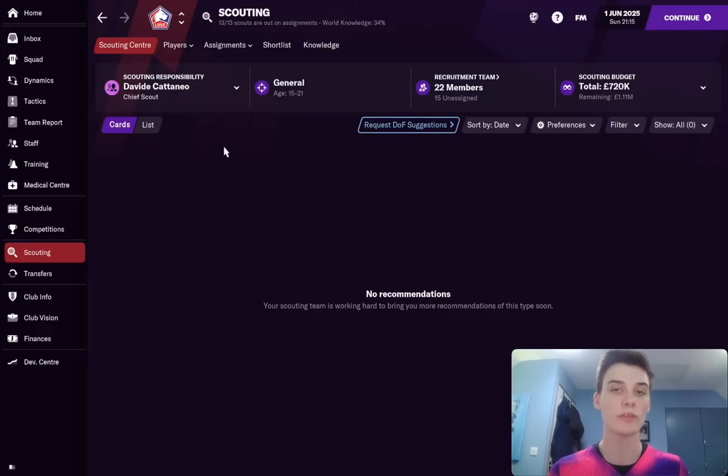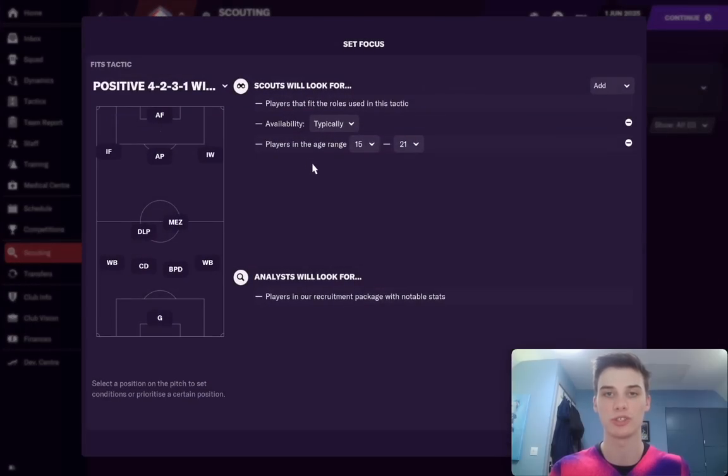The easiest thing to do is, firstly, if you're not assigning your scouts and you don't want to do that, make sure you hit this tab here where you can filter what the scouts are going to bring back to you. Change the age range to 15 to 21 or 15 to 22, whatever you're looking for. That way, they'll return mostly younger players for your sides.